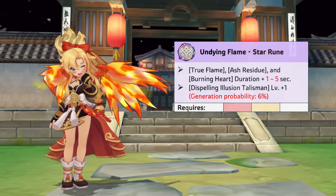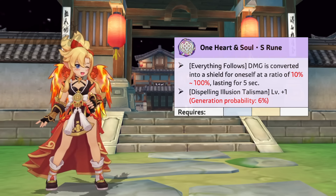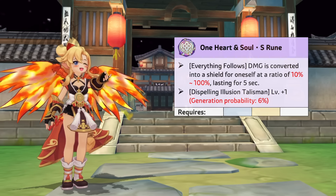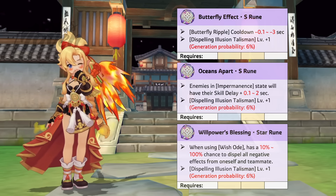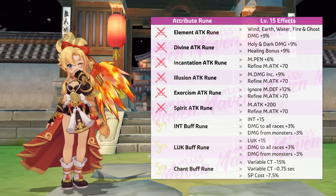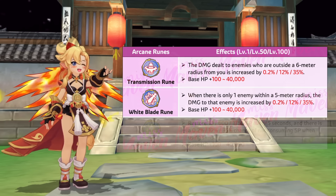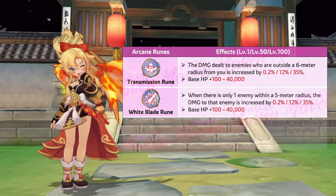Aside from activating the second line effect of her runes, you should also focus on getting a high first line value on these three essential runes. First is a star rune for Frostfire Green Maple, which directly boosts its damage by up to 50%. Second is a star rune for Celestial Resonance, which increases the duration of the damage ticks created by fire-related reaction effects from 5 seconds to up to 10 seconds. Third is an S rune for Everything Follows, which grants an HP shield for herself to help with survivability.